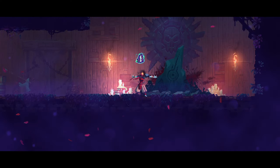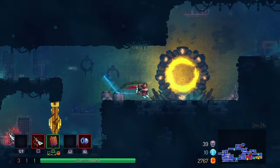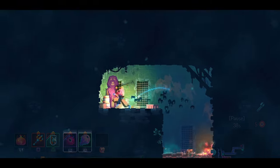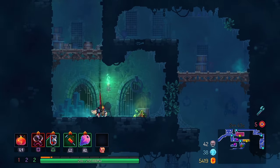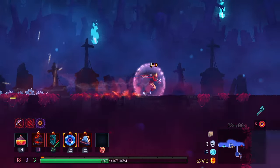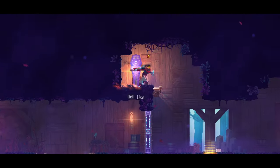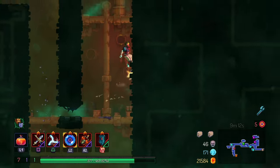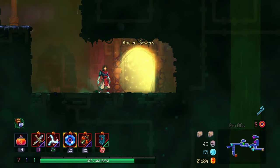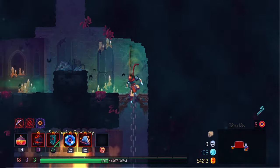The Vine Rune lets you tickle green piles of goop, sprouting a vine you can climb to access new areas — found in the Promenade of the Condemned, the second default level. The Teleportation Rune lets you warp to new points around the map via tombstone-looking objects — found in the Toxic Sewers, which you access using the Vine Rune in the Prisoner's Quarters. The Ram Rune lets you slam down through breakable floors — found in the Ossuary, located at the rightmost part of the Promenade of the Condemned. The Spider Rune lets you run up walls — located in the Slumbering Sanctuary via the Ancient Sewers, whose entrance is through a breakable floor in the Toxic Sewers. After beating the Ancient Sewers you'll face boss Conjunctivius, and then access the Slumbering Sanctuary.